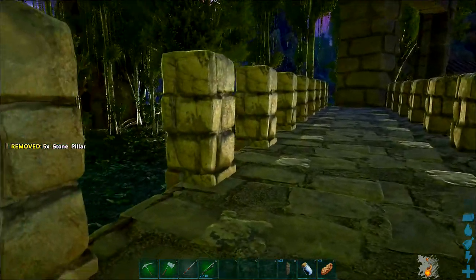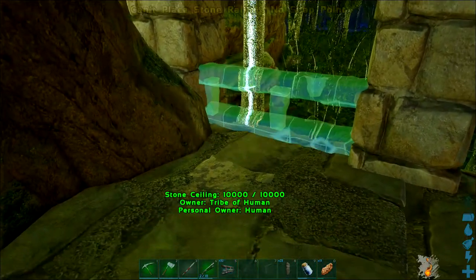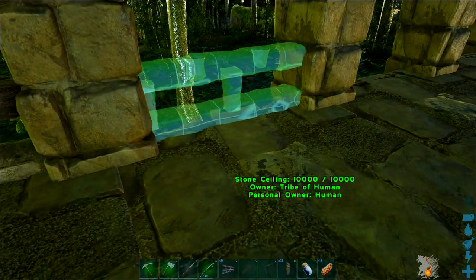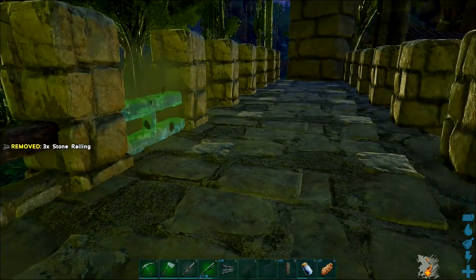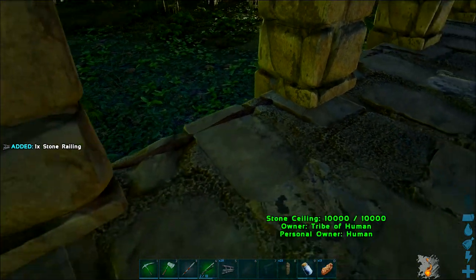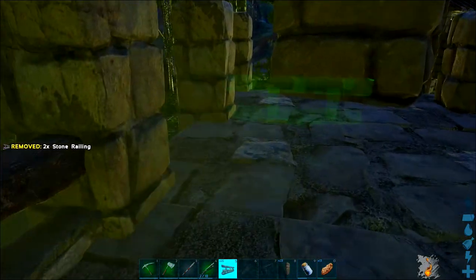That's mirrored on that side. Now we need to get some stone railings out. There are a couple of clipping points here - I just clip them to the foundations rather than the outer side. That one went to the outside, but it's starting to come together now. Let's repeat that on the other side.